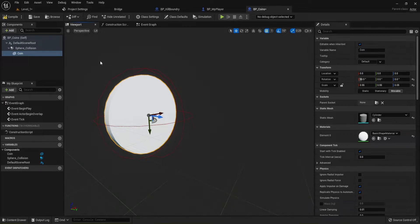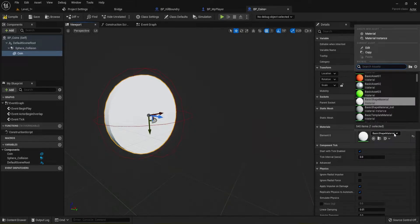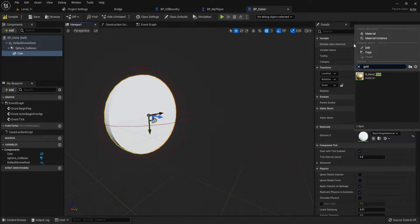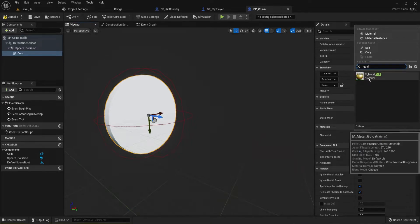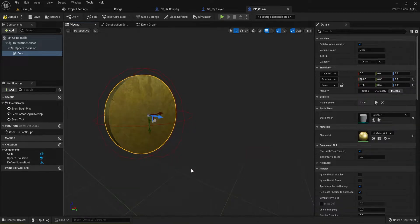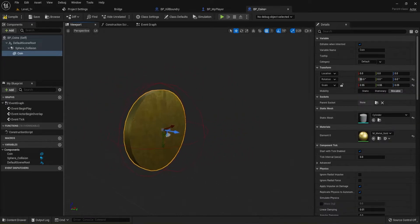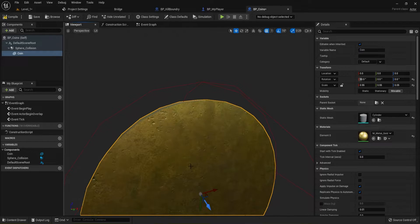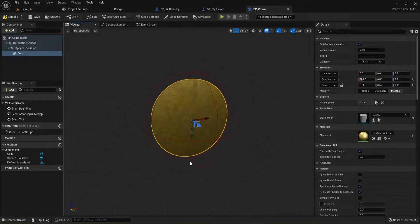For the material, you can go to Bridge and find something nice and shiny, but I'm just going to use the Metal Gold that's part of the pack. It's not super great — in my demo I did use Bridge — but I'm trying to save time. You know how to add materials and material instances, so I won't spend a lot of time on that.